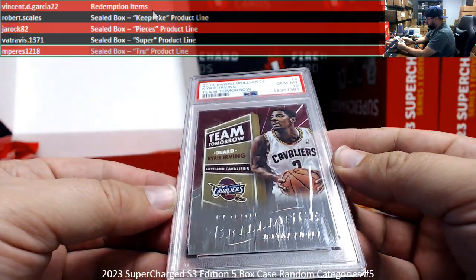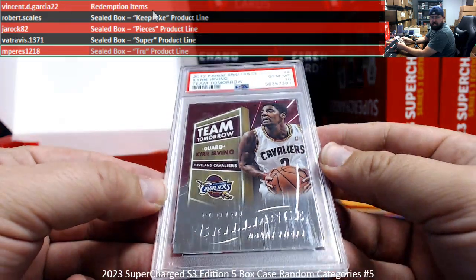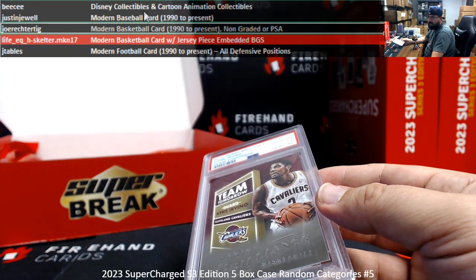2012-13 Brilliance Team Tomorrow, Kyrie Irving — rookie year insert there. PSA 10. Modern Basketball, 90 to present, non-graded or PSA — Joe Rector, Tig.